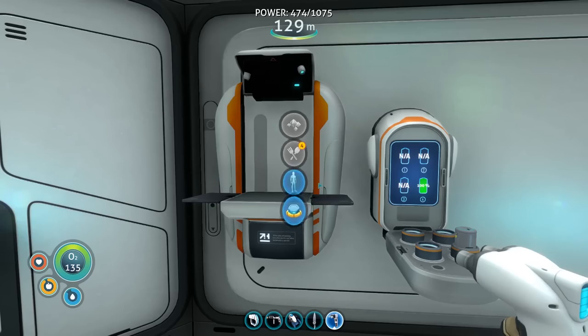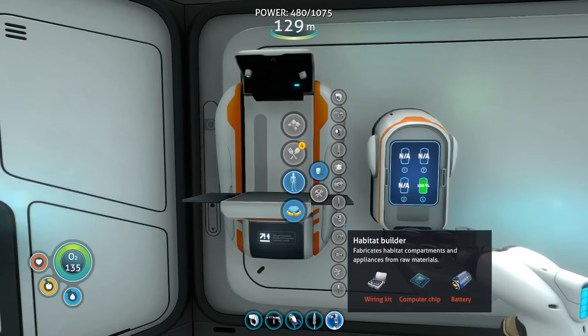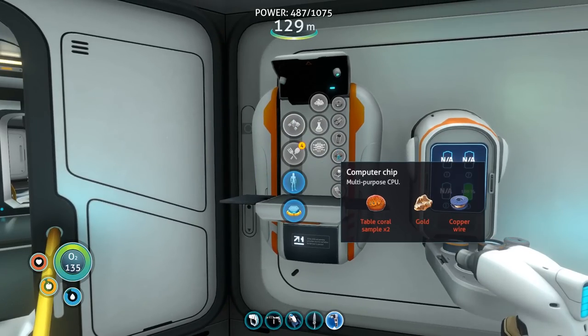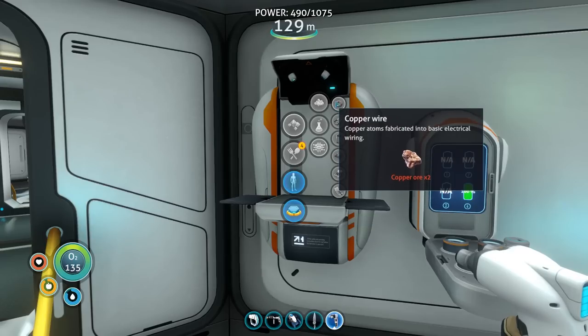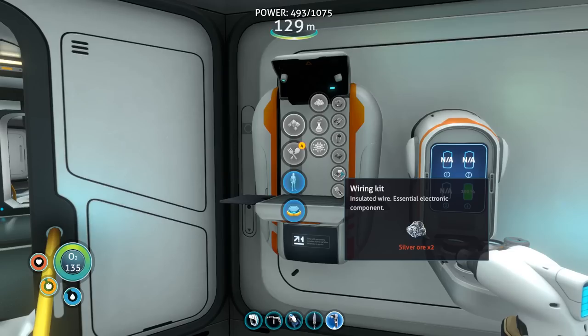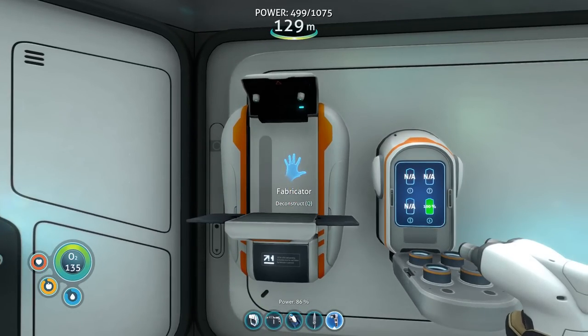Hello from the future of this episode. I'm doing this because I forgot to mention how to build a habitat builder. You need a wiring kit, a computer chip, and a battery. To build a computer chip you need two table coral, a gold, and a copper wire. Copper wire requires two copper ore. The wiring kit is also straightforward — just two silver ore, which you can get from sandstone. Once you have that, you can build the habitat builder and get started.